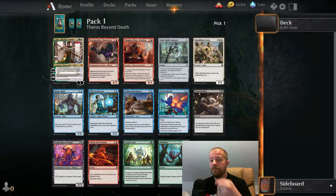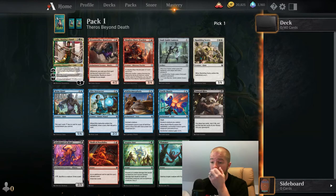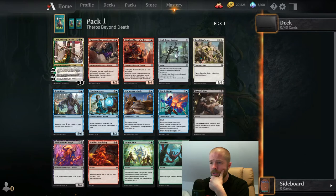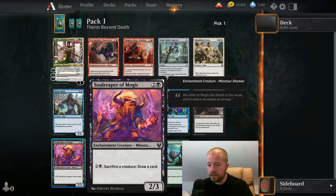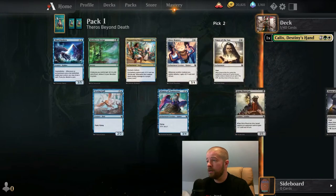Right off the bat, Pack 1 we've got a mythic — Calyx, Destiny's Hand. I pulled one of these in one of the pre-releases and had enough in green-white to go with an enchantments-matter deck and it was sweet, performed really really well. The pack is actually kind of weak. Theomorphosis is obviously great in blue, and there's a Thrill of Possibilities in red, but I'm going to take the Calyx. Whether we end up in a Selesnya enchantments deck is to be determined, but it's a mythic — let's see what happens.